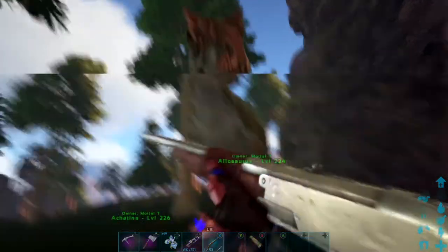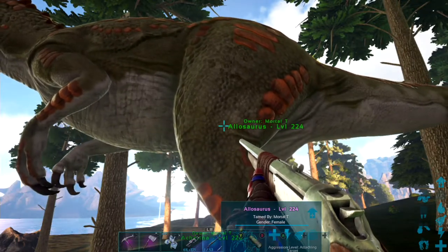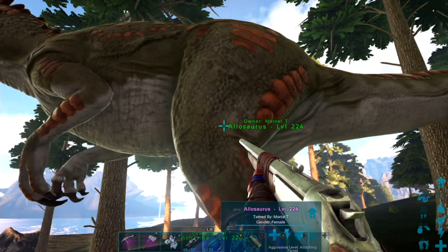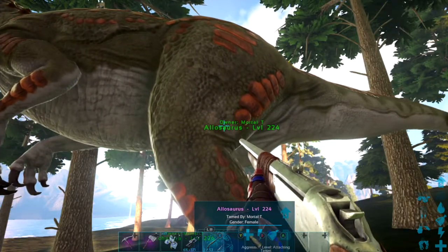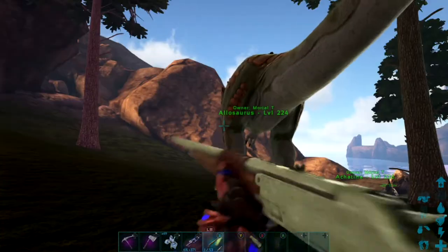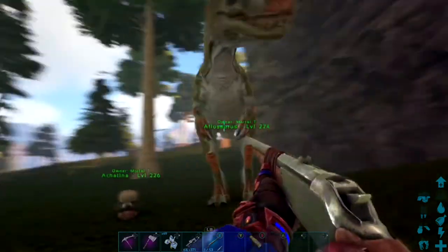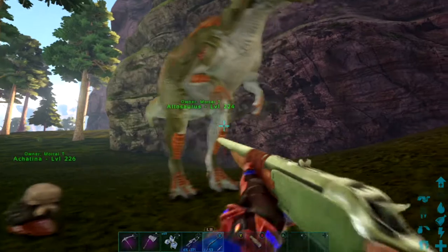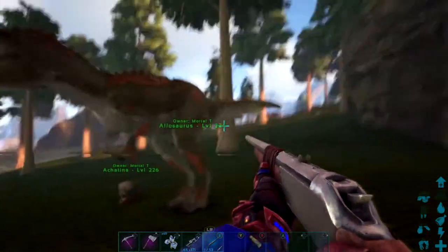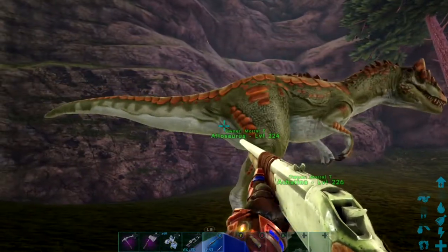You can ride these — you can unlock a saddle, but you don't unlock the Allosaurus saddle until you are level 67. These are bigger than a Carno but smaller than a T-Rex, and I think they're slightly smaller than the Yutyrannus as well.